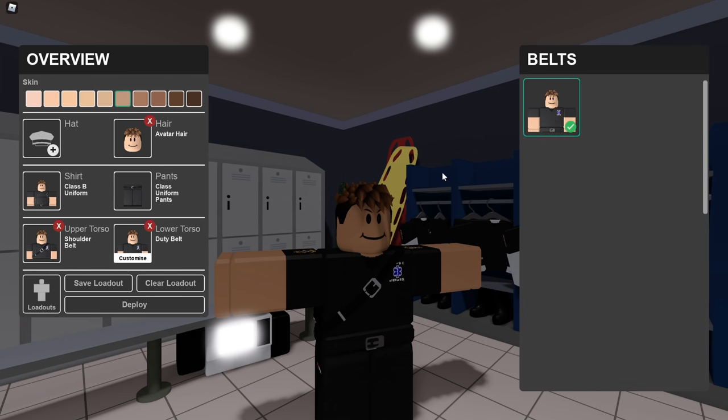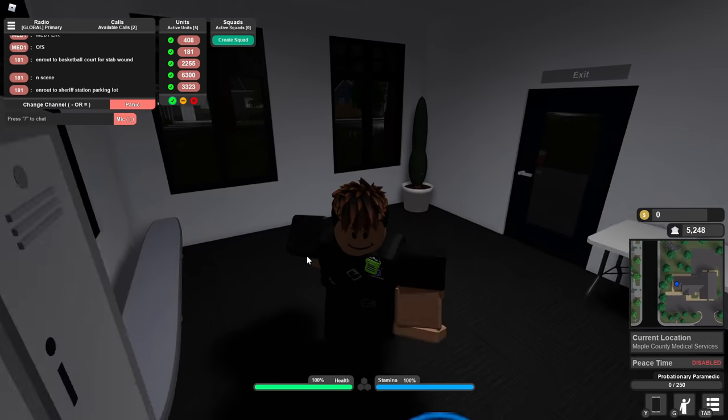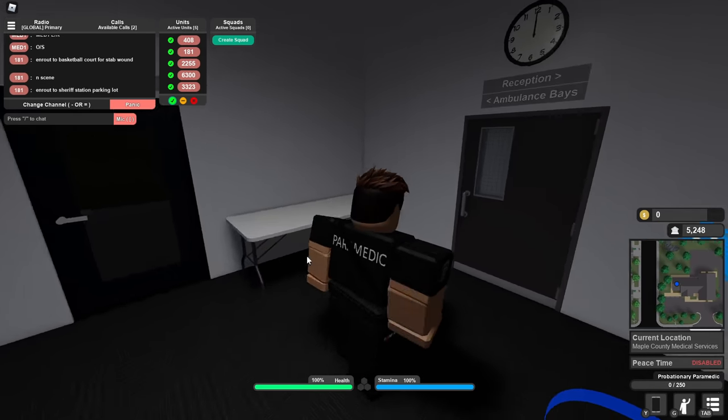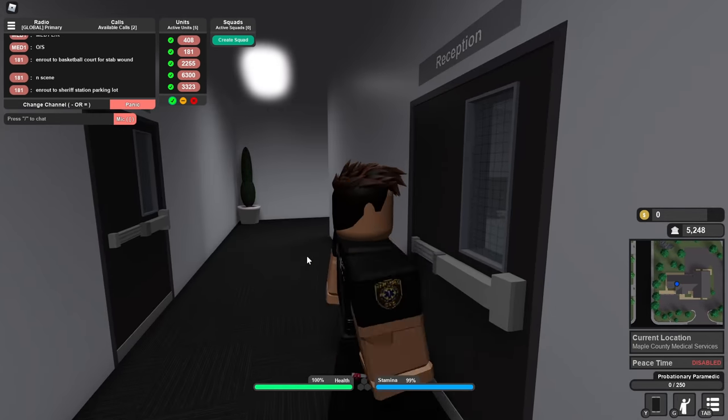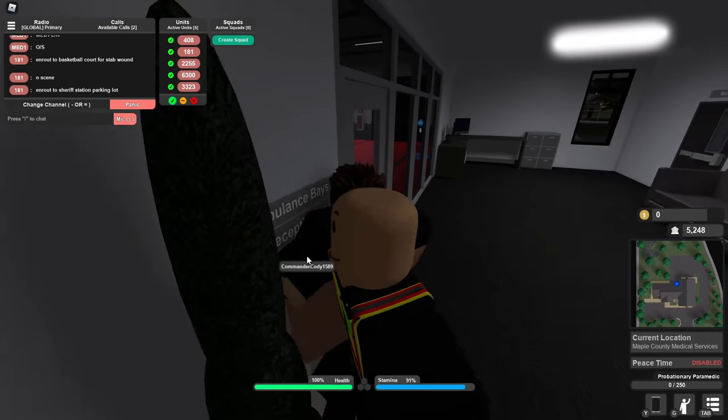Lower torso — a duty belt, interesting. You can just press deploy here, same system as for the police team. Really nice, simple, awesome system. So we should probably go over here towards the ambulance base. Do we have all our gear in the ambulances though? That's a thing I'm not really sure about.